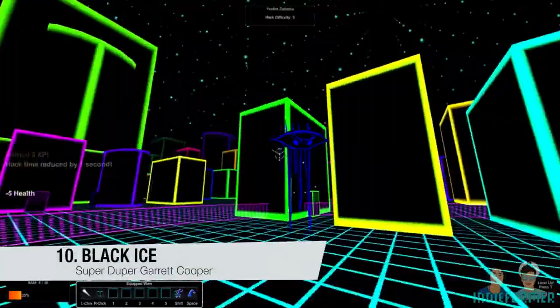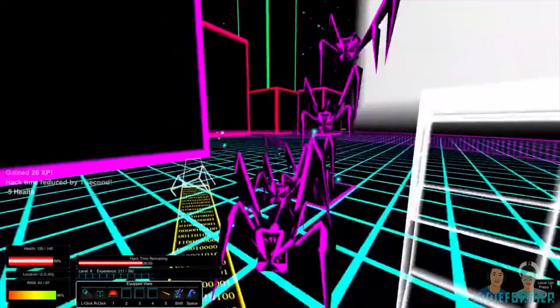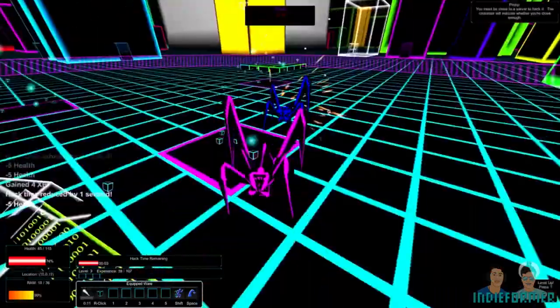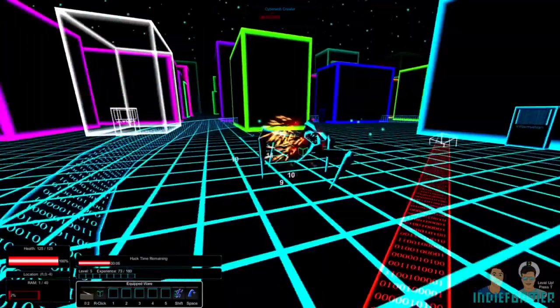Colours. Lots and lots of bright neon colours on a black background. Black Ice's Rainbow Tron look provides an eye-blazing contrast. But if it's something you can't handle, there is — thank god — a photosensitive mode. We say thank god because Black Ice is a seriously fun game.